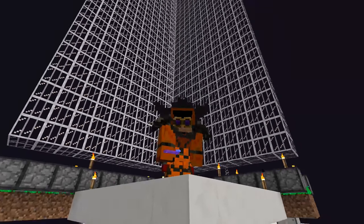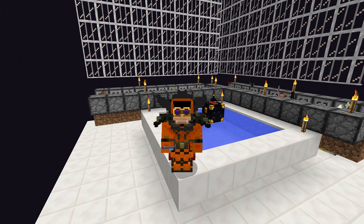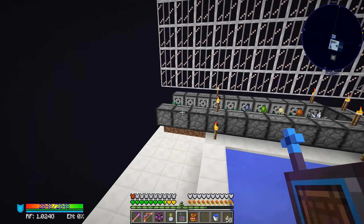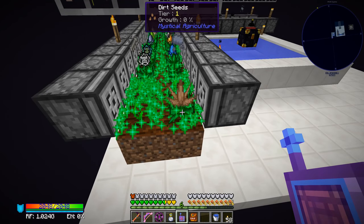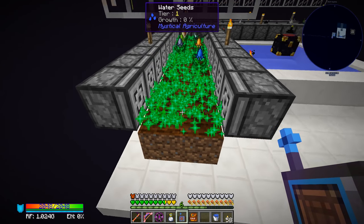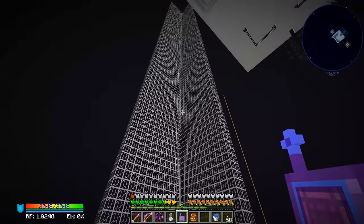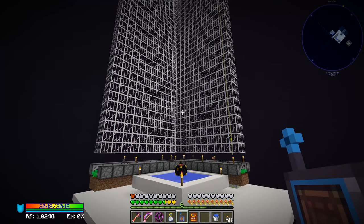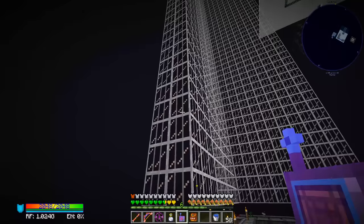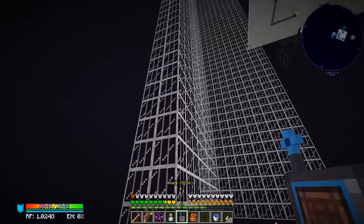Welcome back to another episode of Magmatica 2 Expert. We're here in the end at our mystical agriculture farm — I just added in two new mystical agriculture seeds, so we are now growing dirt and water. Both of those are tier one seeds, nothing too fancy. I did want to show you guys what this place is looking like. Each one of these rows of greenhouse glass is 128 blocks tall.